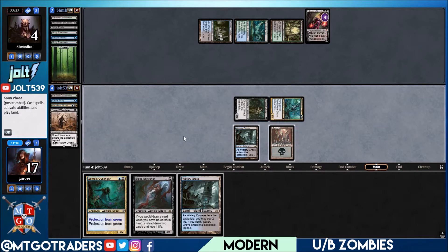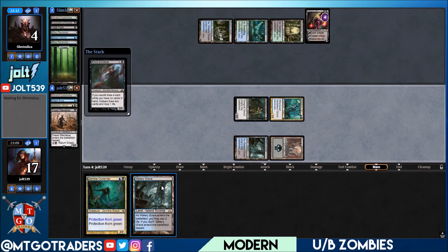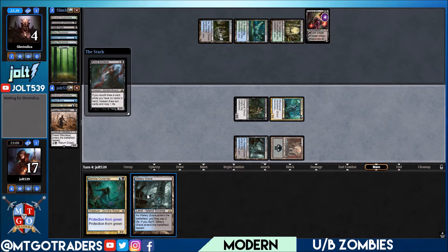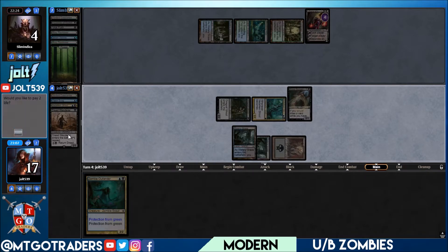We're going to be hellbent with Blood Scrivener when they activate Liliana. Actually let's play Blood Scrivener — that way we're going to draw an extra card, maybe hit a zombie lord or something. I like that play a little bit better. I was thinking we could go Zombie Outlander in case they get a creature down to push past Liliana, but at this point we're just looking to close the game out.